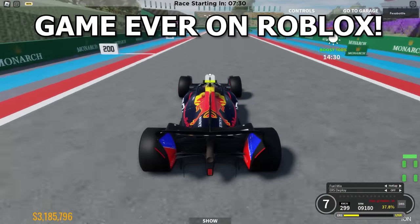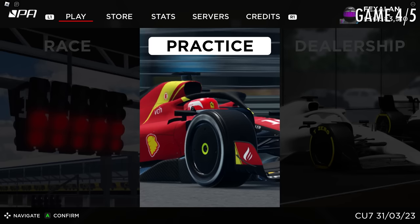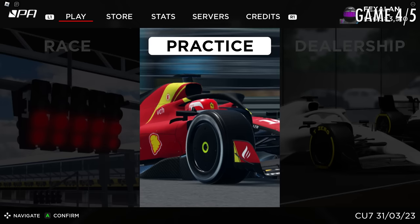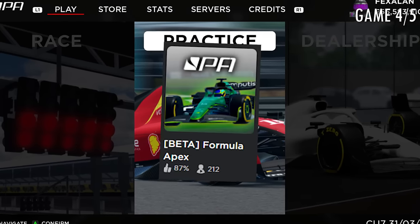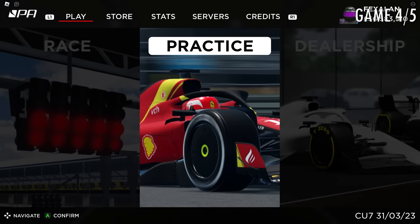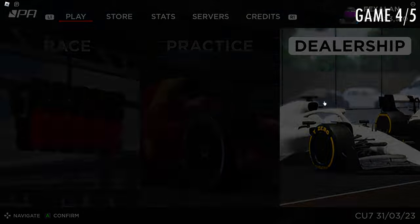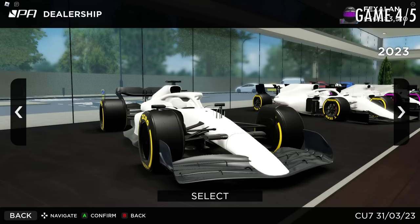In second place we have Formula Apex, or Project Apex. This is easily one of the best Roblox F1 games, showcased by the 87% rating and a player count minimum of 150. You can see this absolutely beautiful main menu they recently added. We'll check out the dealership first — this is one of the most unique and well-made features of this game.